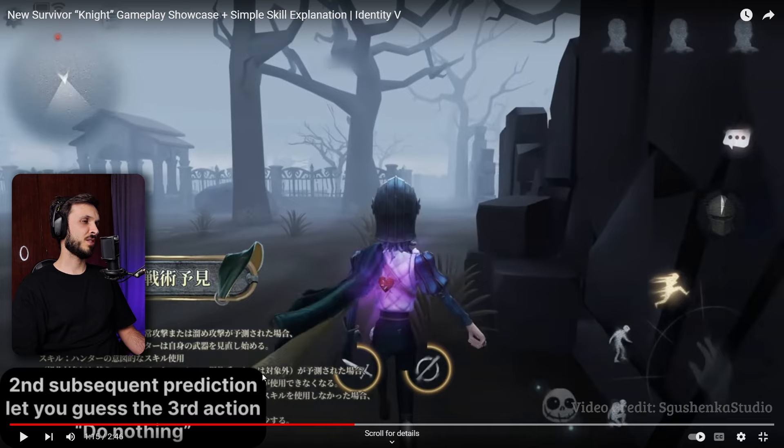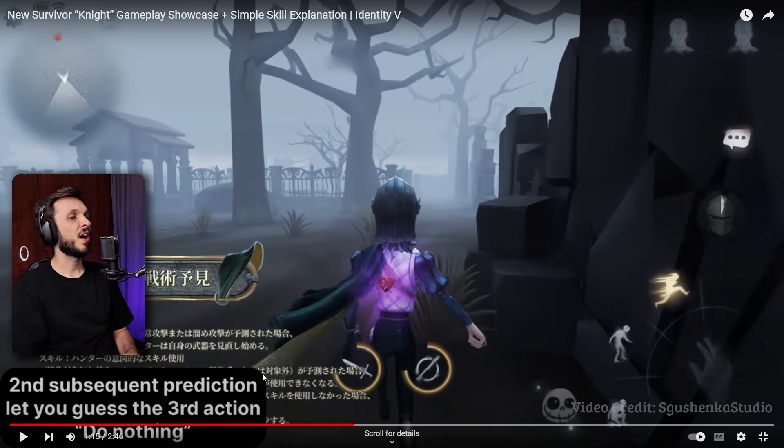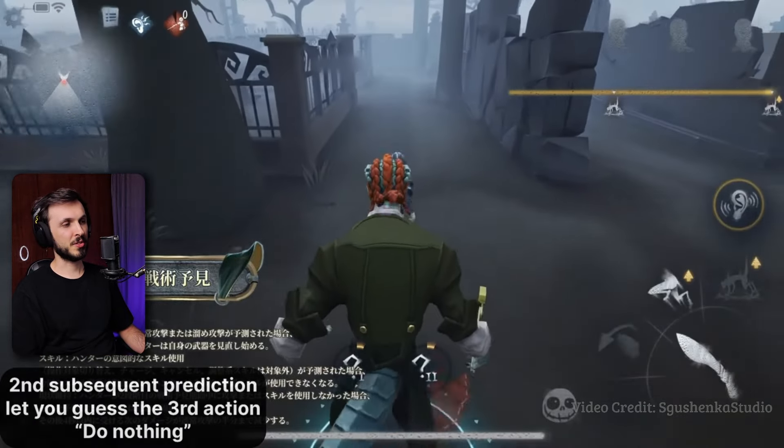Second subsequent prediction lets you guess the third action. The second prediction will let you choose 'do nothing,' while the first prediction will only let you choose attack or skill. Oh, so it's like that's an extra option - not a third prediction. So the first one only lets you choose two options and the second one lets you choose no action.